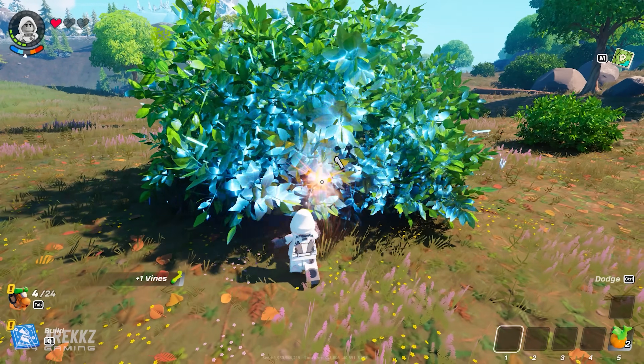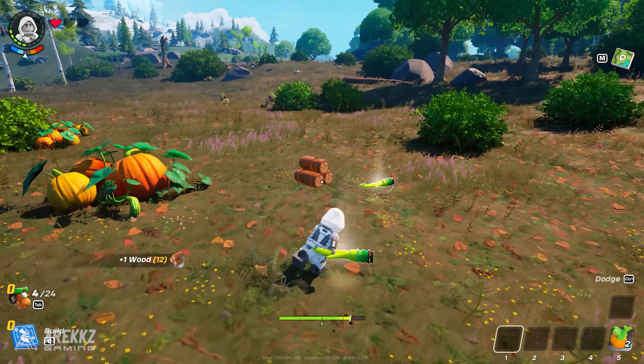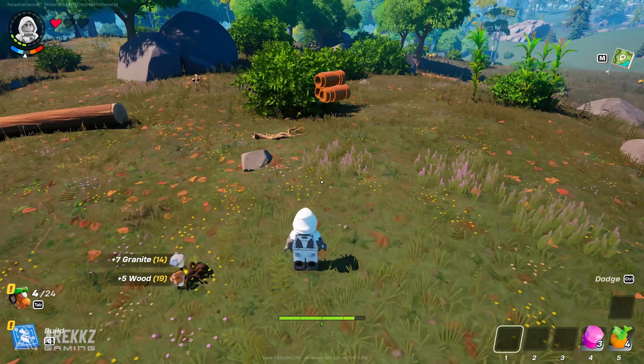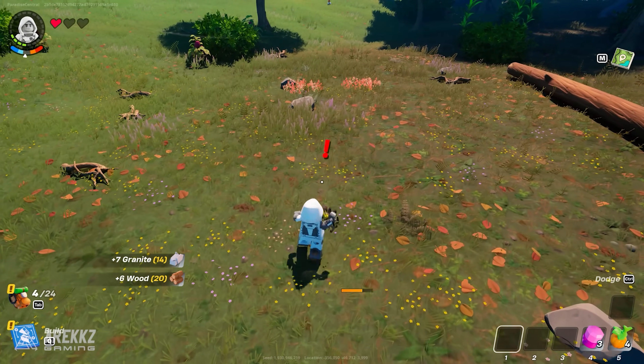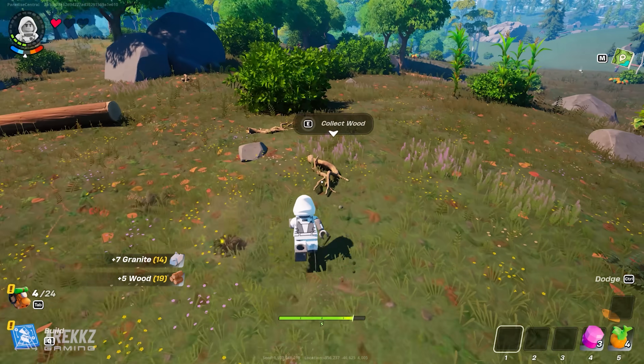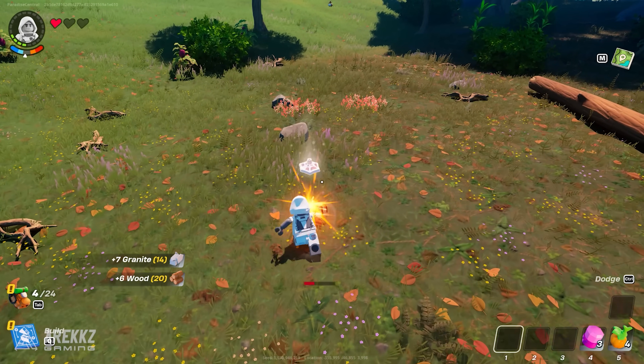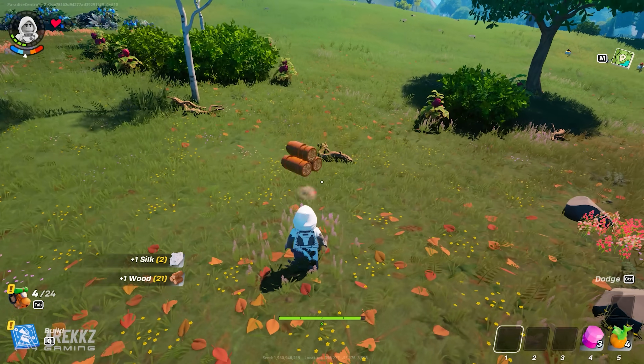You can also punch down the thin trees as well as the bushes to get wood and vines, but not the thicker trees yet. There's also a farming trick we'll cover soon, so you don't have to gather too much right away. Sometimes when you pick up rocks on the floor, a small spider will be there and will start attacking you. Just punch it a couple of times and it will die — you might get some silk, which we'll need later on. So if you encounter these spiders, it's a good thing — save that silk.